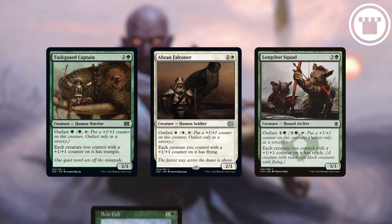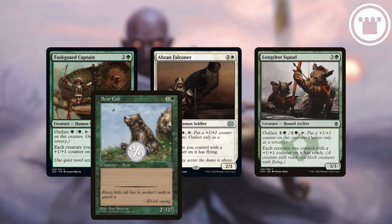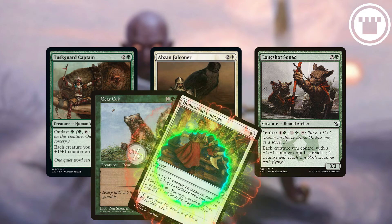Some creatures with Outlast grant extra abilities to creatures with plus one plus one counters on them. Those counters don't have to be from Outlast — they can come from anywhere.